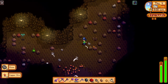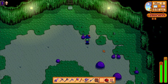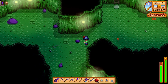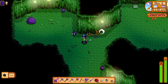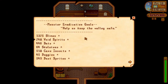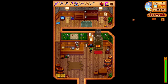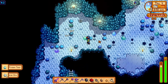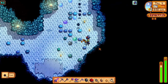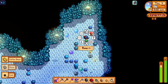The next exploit is in the dungeons: when an infested floor appears on a certain floor in the mines or the dangerous mines, that infested floor stays persistent on that floor number. If you go outside and re-enter the mines, reaching that floor number will put you back on the infested floor. This is best used for getting more monster kills for the Adventurer's Guild requests, to earn items like the slime charmer ring. You can also use it to gather materials — for example, using a monster musk and a burglar's ring to spam the floor and collect massive amounts of coal.